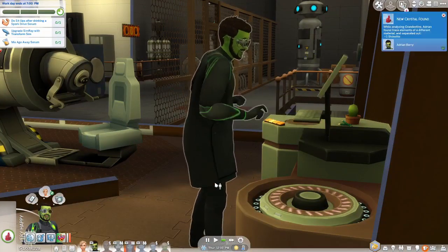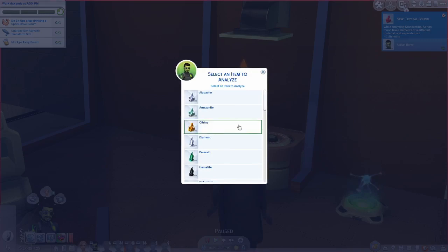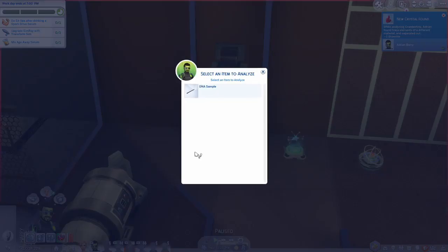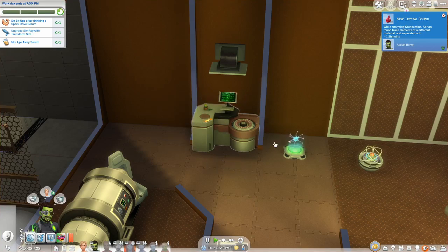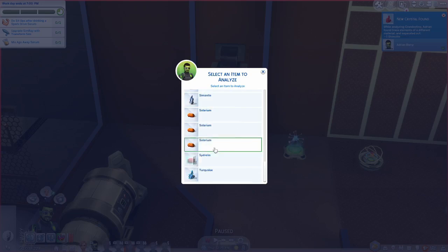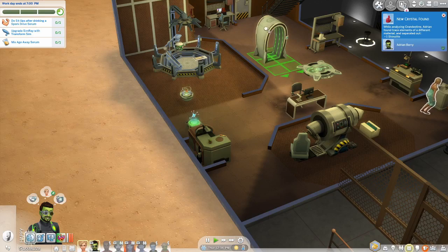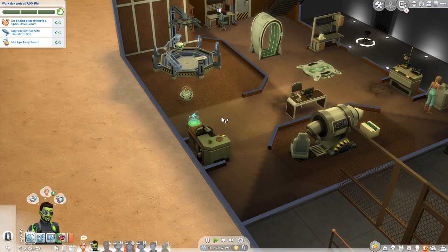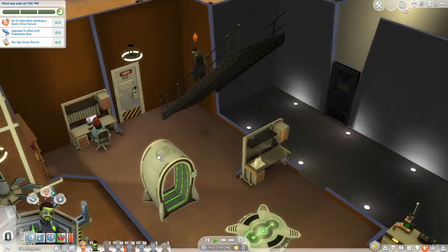This is the last week we're going to do anything with Adrian. We found a new crystal. Go use the toilet and then maybe we can analyze a sample. Nightlight doesn't come under the collection. Maybe we've already upgraded this - let's travel to the alien world. Adrian, where are you? Oh, you had to go upstairs to use the toilet.